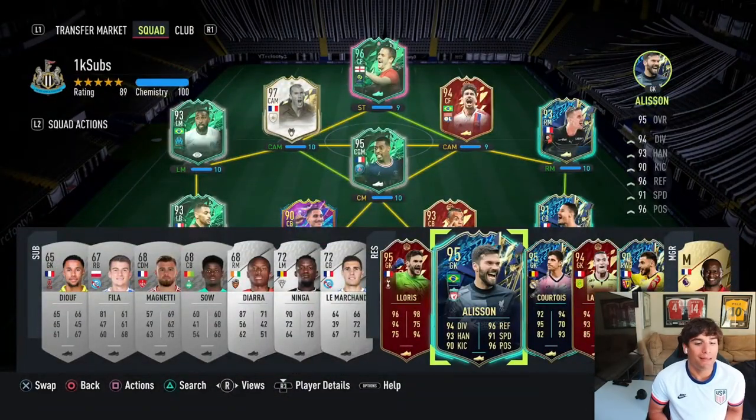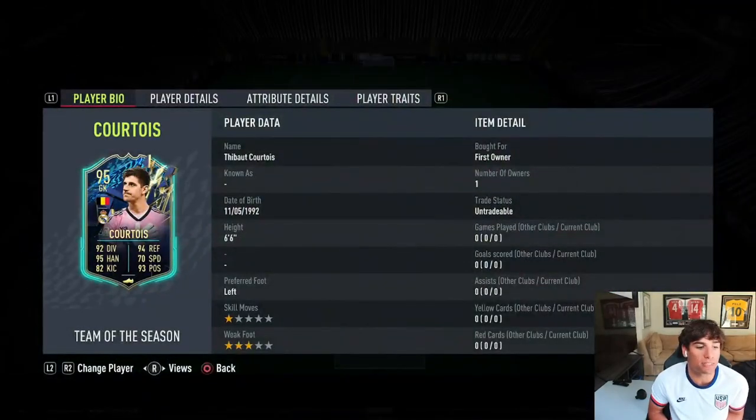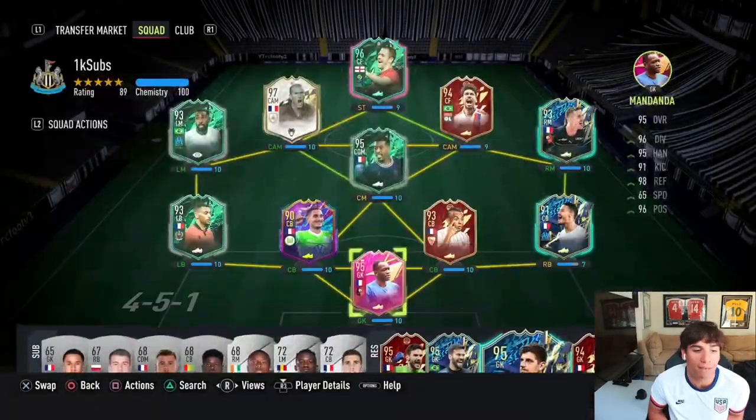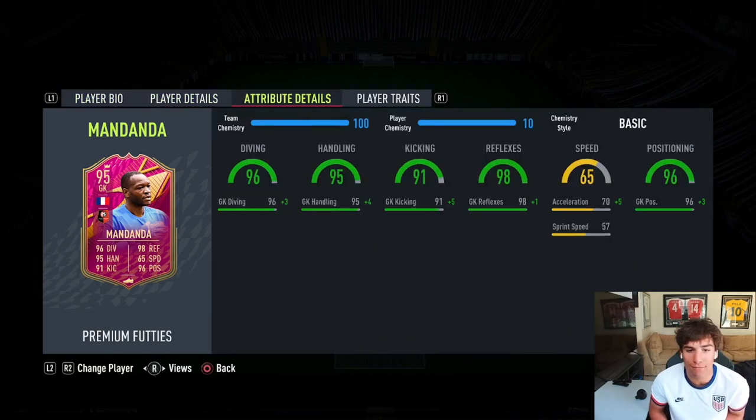The diving and all that stuff - he's just insane, 96 and 95. It's pretty much clear of Alisson, clear of Courtois. The one thing he doesn't have is the height - Courtois is 6'6", La Font is 6'5", Steve is a bit shorter at 6'1". But he can still get it done because he's got the high reactions, reflexes, handling - it's just insane, man.